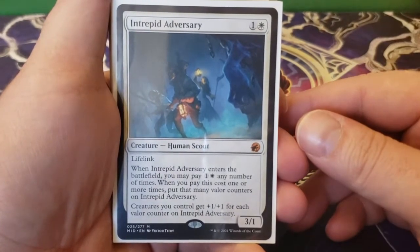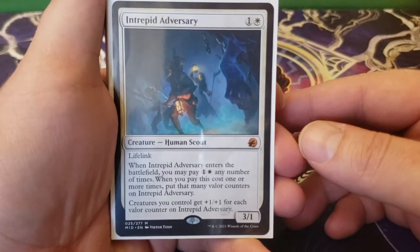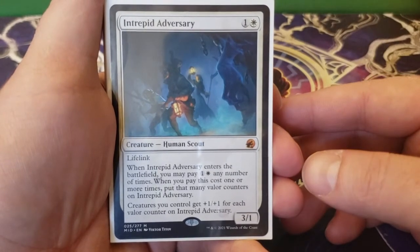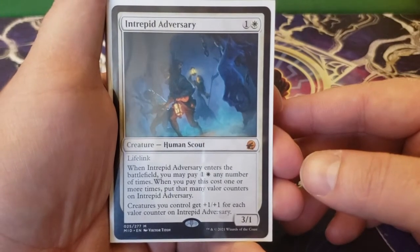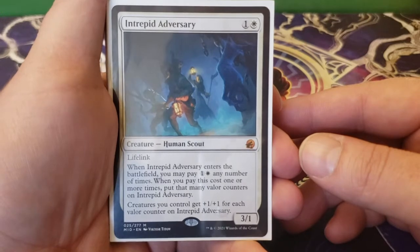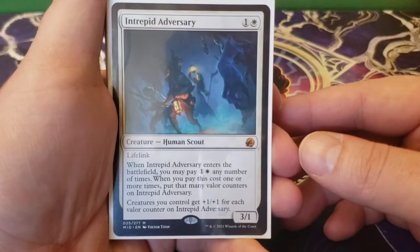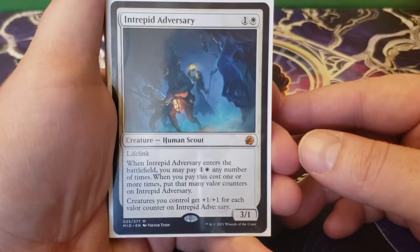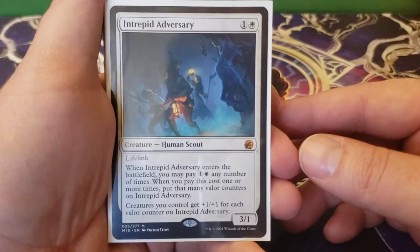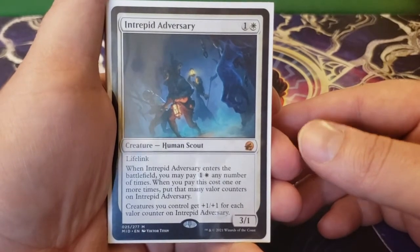Next up we have Intrepid Adversary — one and a white for a 3/1 lifelink. When Intrepid Adversary enters the battlefield, you may pay one and a white any number of times; when you pay this cost one or more times, put that many valor counters on Intrepid Adversary. Creatures you control get plus one, plus one for each valor counter on Intrepid Adversary. This is a really flexible anthem. Not only does the adversary come in with one valor counter for free, it's giving plus one, plus one to everything including itself. A really good anthem.